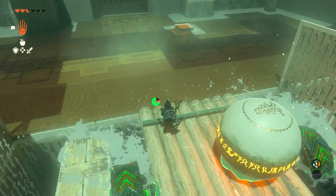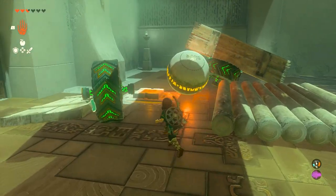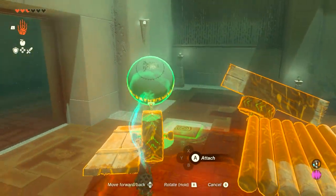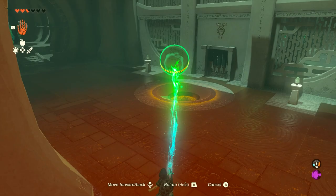It does take a little bit of time — I'm going to skip ahead here. Jump across, grab the ball off of this thing, and step on the button here. Then you can take the ball to the final hole. This will allow you to complete the shrine. I hope you guys enjoyed this video, and thank you so much for watching.